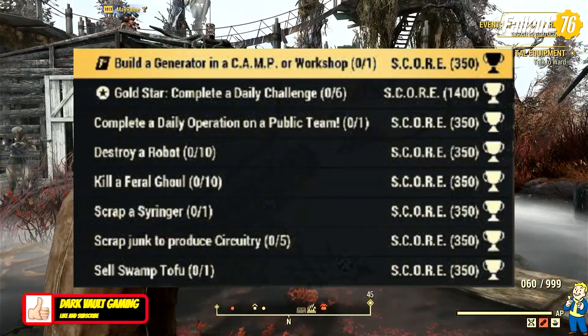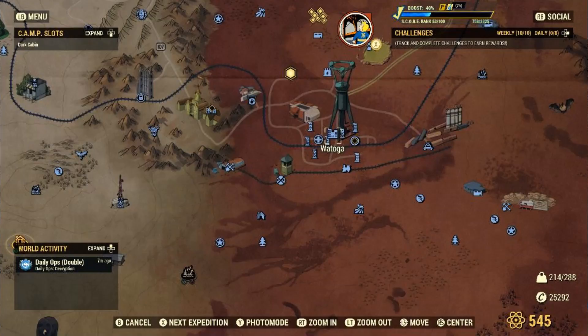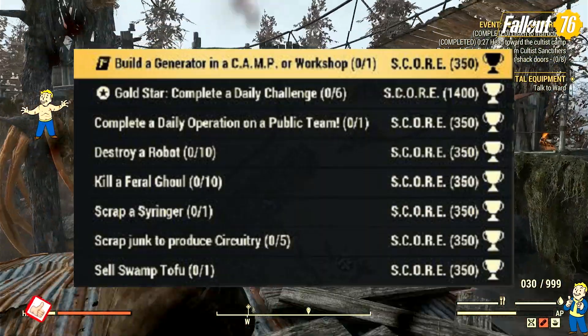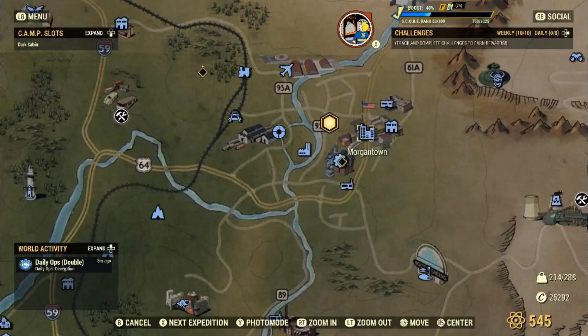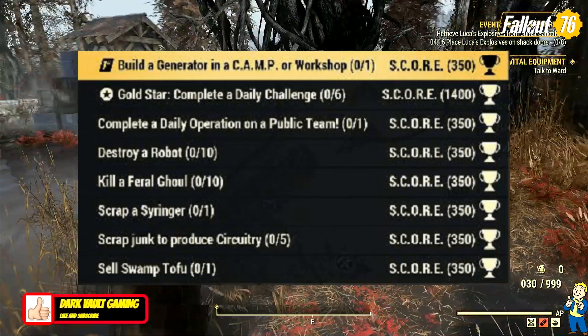Destroy 10 robots — the easiest place to do that is Watoga. Very simple, especially if you completed that quest and made all the robots down there friendly, you'll have a tough time but it's perfect. Kill 10 feral ghouls — very easy, go to Morgantown. The town is loaded with feral ghouls.